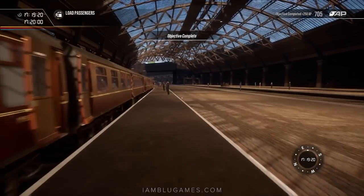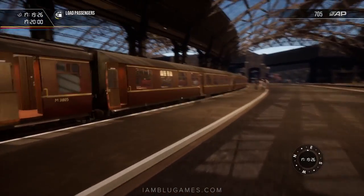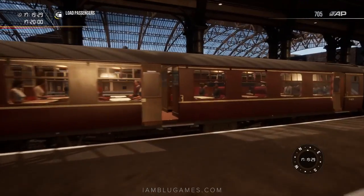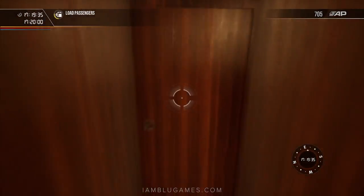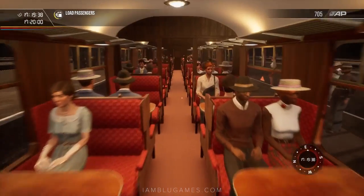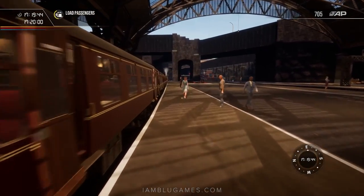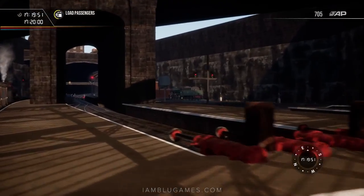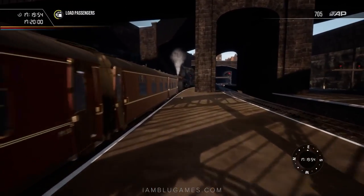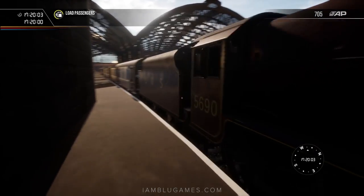Now that the locomotive is uncoupled, everybody can board and we head back to the lead locomotive to get started. All the passengers are on board — beautiful modeling inside the coaches. Heading back to the front now; we'll leave the ticket checking to the other guys. There's another train over there about to get on the turntable. We are in the Crimson Jubilee today — I absolutely love the red livery.